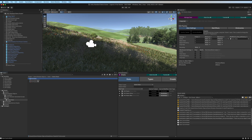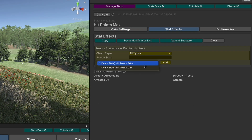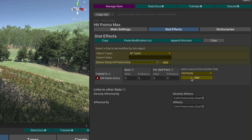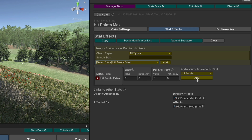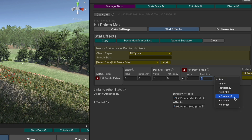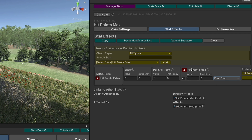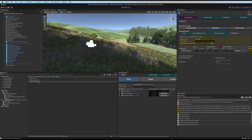Now, what will hit points extra be? Let's go to hit points max and click on stat effects. We're going to add hit points extra to those effects, and instead of a base or per skill point, we're going to add a source from hit points max and choose one value per final stat of hit points max. This means hit points extra will be given one for every one of hit points max, so without other contributing factors, hit points max and hit points extra will be the same.